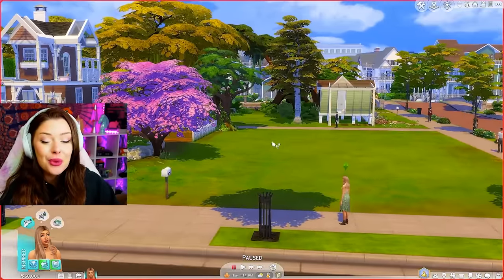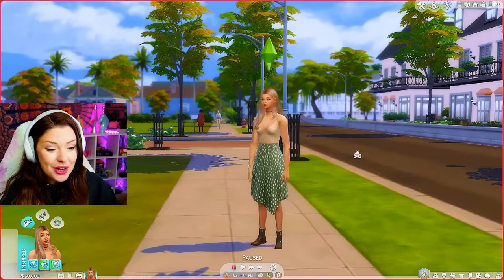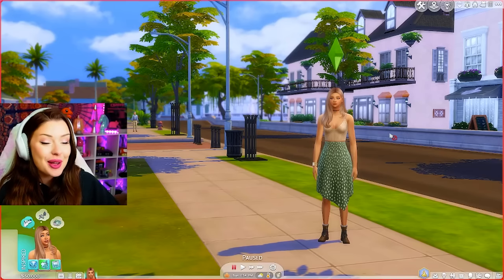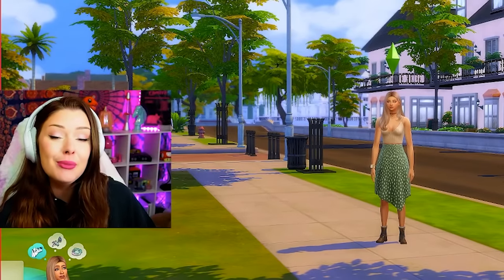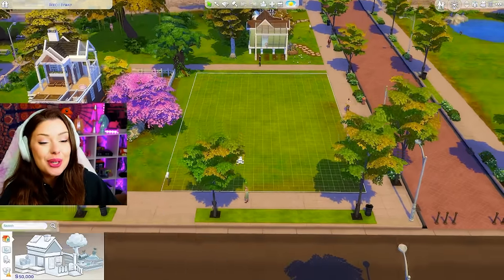But today we're going to be over here with a budget of 50k. I did also give our Sim a little makeover here. I think she looks so cute. I just gave her a skirt - she had shorts on before - and I gave her some different hair. So our Sim is really making progress. So let's go ahead and start here with this build.